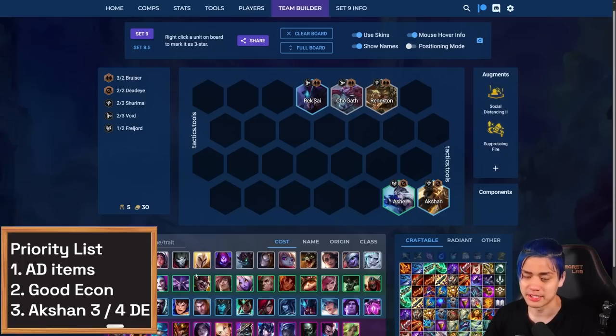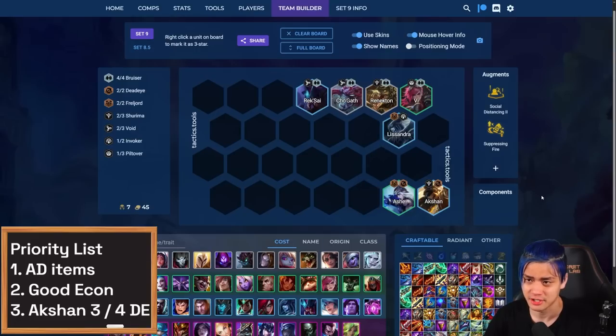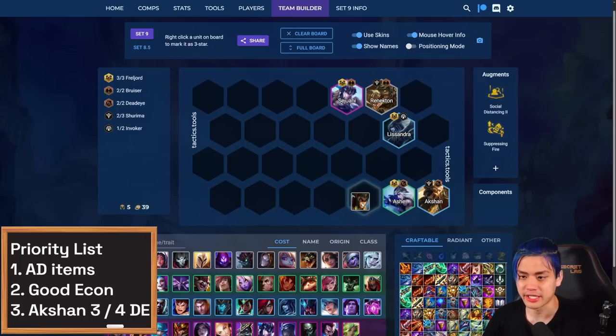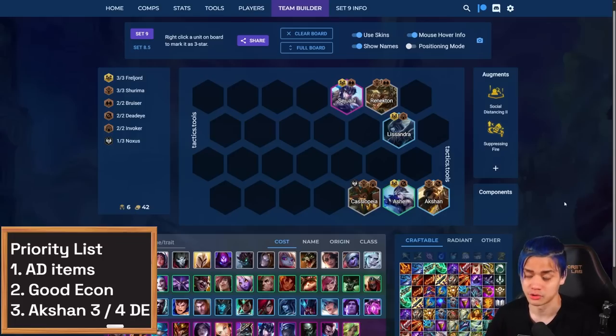From here, you'll notice you're missing a Shurima, Void, or Freljord — you can pretty much just tech in whatever you're missing. You can play Lissandra at seven and roll for a board like this until you find things like Sejuani. Take out Cho, take out Vi, put in Sejuani. Then take out Rek'Sai and add a Shurima unit like Nasus. Don't be afraid of hanging on to Cassiopeia to link with the Invoker. This is a pretty decent level six if you can high-roll early with Sejuani.